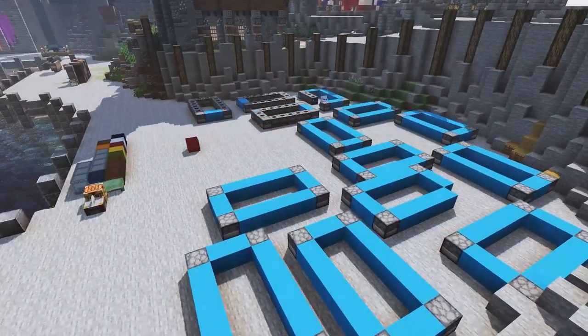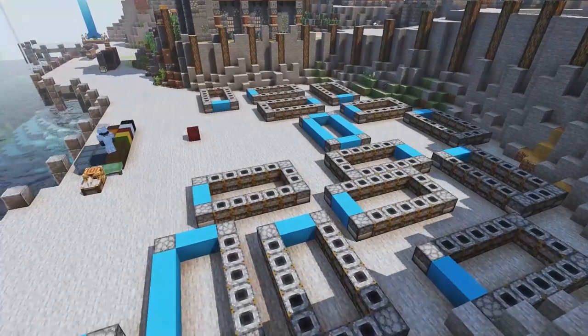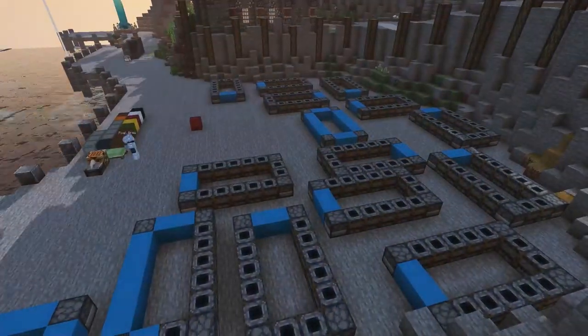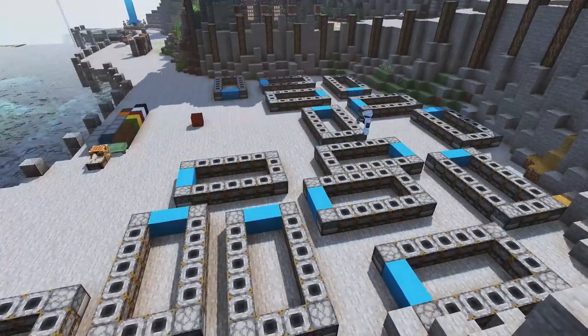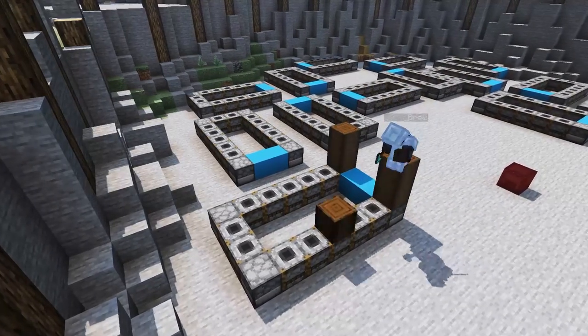I wanted to add depth to the build because just one level is not that interesting when you're viewing it on the ground. Here's the first texture change — I don't need to go over it too much. The front of the furnace is the same, but the sides are now default vanilla, and I'm going to change the bottom as well to be default vanilla. I just like the texture, I think it looks good. So we're going to get into building up this singular crate right here.